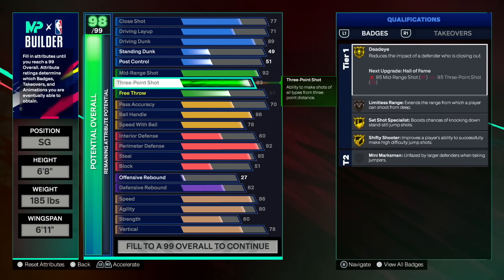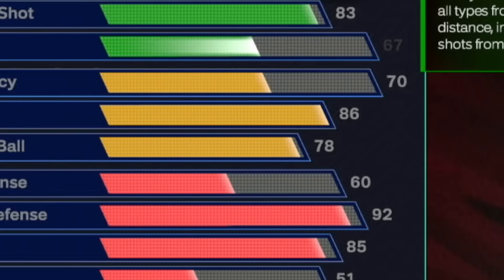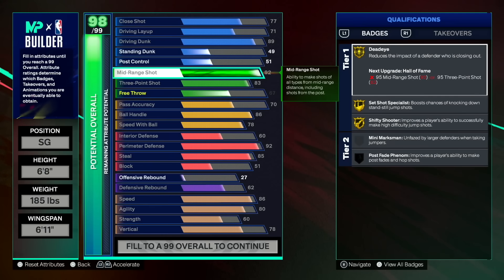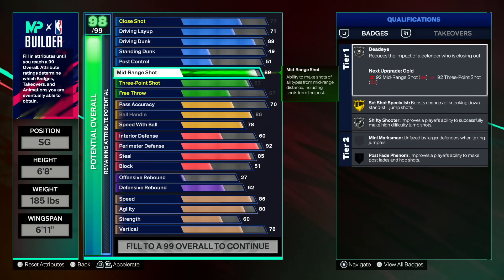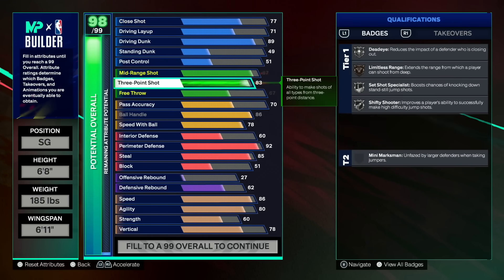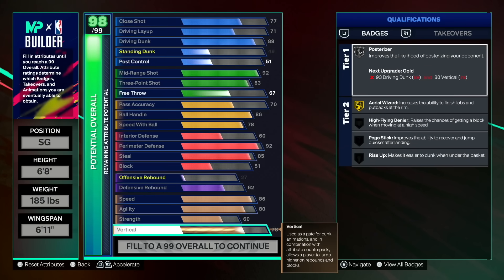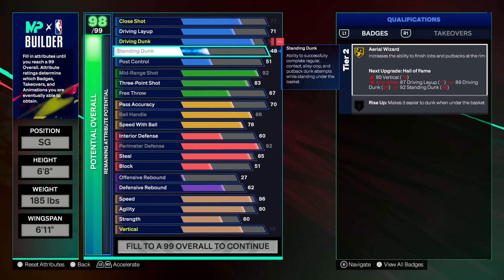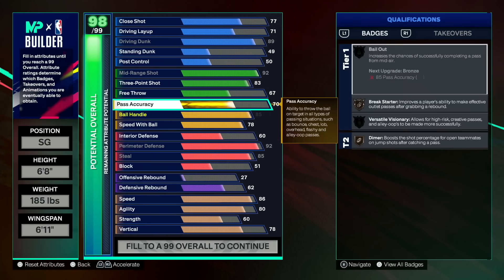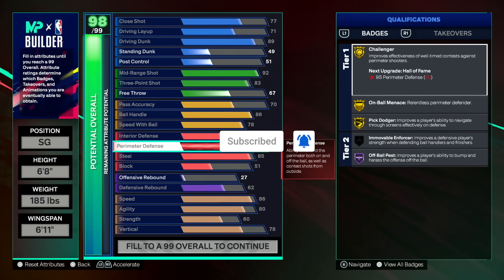You cannot use a cap breaker on a stat that is already maxed out. For example, my speed with ball is maxed out at 78 or 79 — I cannot cap breaker it to 83 or 84. 2K did that intentionally so tall builds wouldn't run rampant. You have to have room in your stat to use cap breakers. You get 15 cap breakers throughout your time playing NBA 2K25; when and how hard they are to get we'll know on day one.